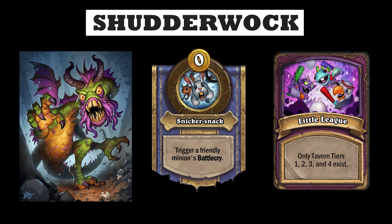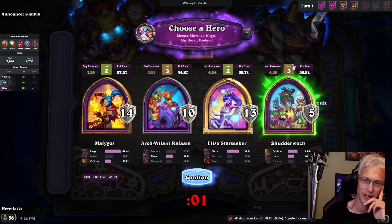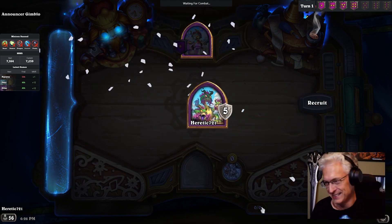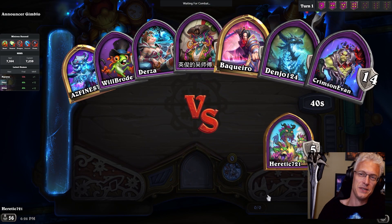My jaws that bite! My claws that catch! Little League. Murloc, Shudderwock, Naga for it, Quilboar for it, and even Rathbomb is pretty good for it.